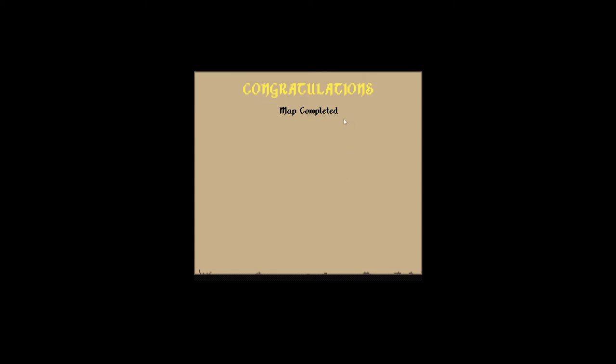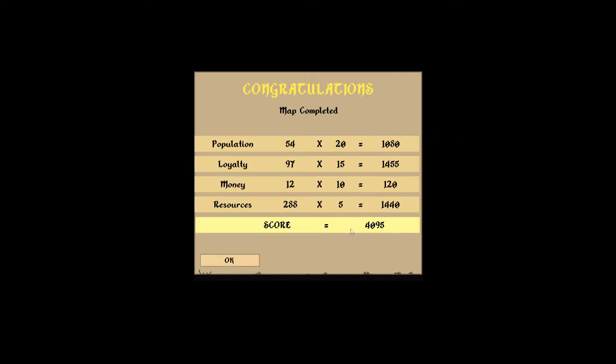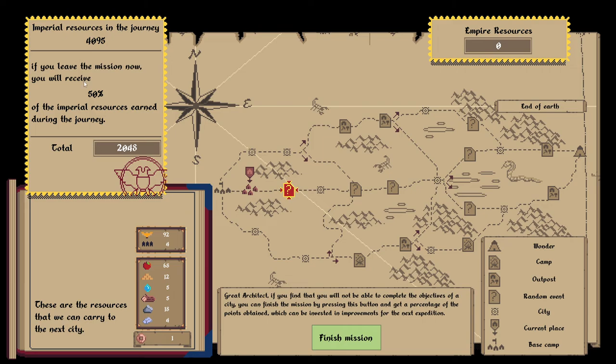Map completed. Population 54 — times 20. We can click through. Resources: 288 times five. I could finish the mission and go back to the empire — to the capital. I'm going to be playing more of this for sure. I want to keep going. I want to learn how it all works, and it took me over 20 minutes to do that first map. But we've learned how things work. That does it for this video — next time we will continue on to this random event and see what that entails. Thanks for watching, have a good one!